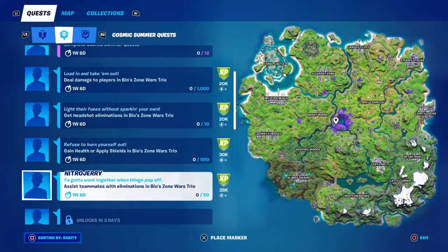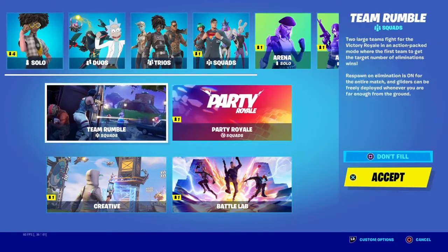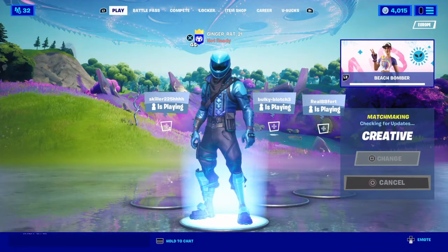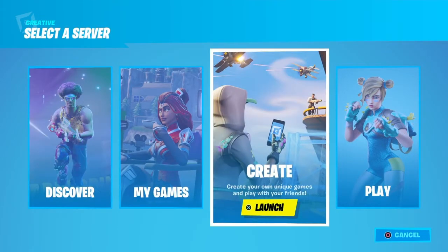Simple enough. Assist teammates with eliminations — your teammates need to get 50 eliminations thanks to you, so you need to shoot them and then they'll kill them. Once you've gotten your damage and headshot kills and stuff, just tag them and then let your teammates kill them. It's that simple.